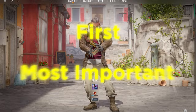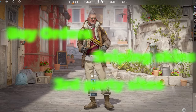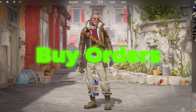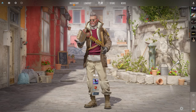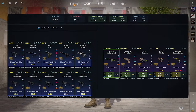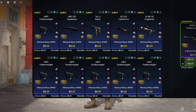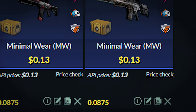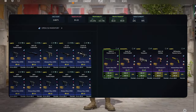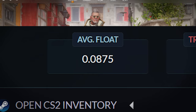So the first and most important step in doing trade-ups is getting the right float inputs. There are a few methods I use, and the first method is putting up buy orders in the Steam market. Let me first show you the first trade-up. We will be using 10 MM Revolution skins. You can use any of these skins and make sure to get them for around $0.12 to $0.13 each. The most important thing is that you need to keep the average float of the 10 skins to be less than 0.0875.